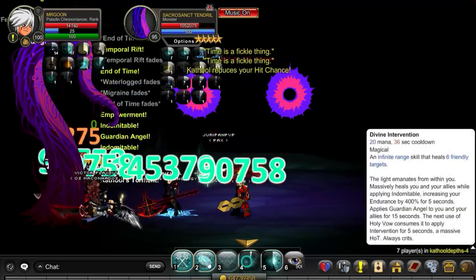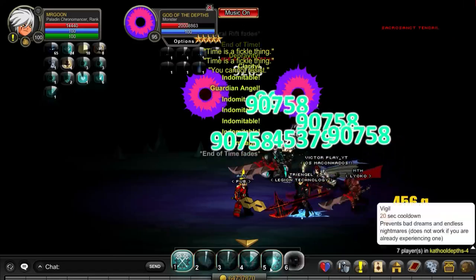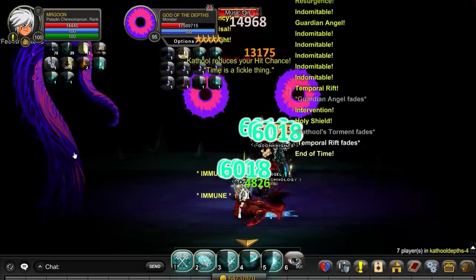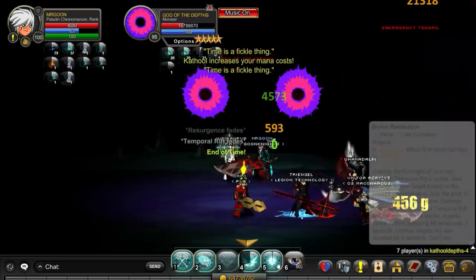If you have people who are not using their vigils correctly, they're just going to be constantly freezing and dying. It's really quite frustrating because that lowers the DPS you're doing to the boss and in turn means the battle will be going on a bit longer.